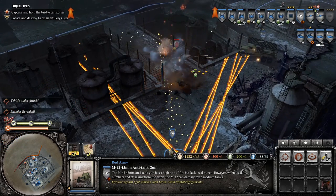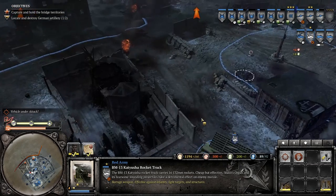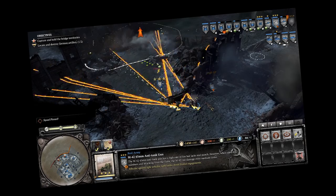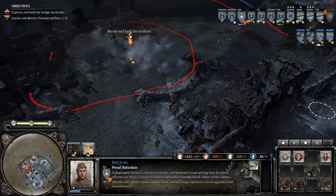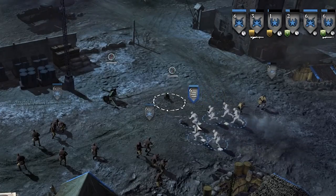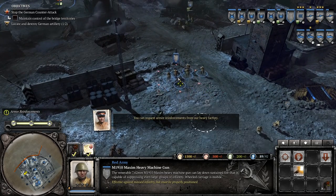They're attacking my Katyusha — luckily we have a bunch of anti-tank guns right here so we can stop that relatively easily. They've got an entrenched machine gun nest over there, but it's anti-tank gun time. Anti-tank guns are so powerful when used against entrenched positions. Now the Germans are going to attack — there's going to be a massive German counterattack which we need to be ready for. So we've got our machine gun set up here — it's time to make a couple of very powerful machine gun squads.